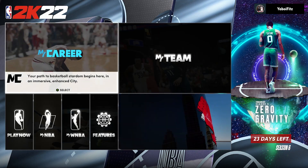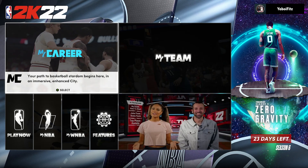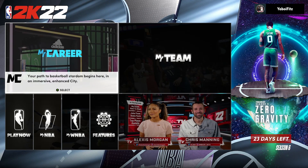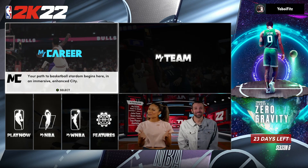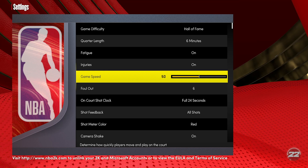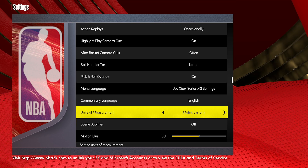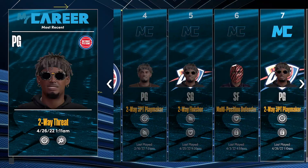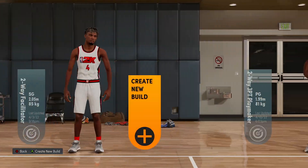Off the rip, I'm gonna show you guys the tutorial on how to make this build. When I showed y'all the 6'3, y'all were like you can't make this — but this one is literally a glitch build. So we're gonna go down to features, then down to settings, and scroll down to the units of measurement. Make sure it's in the metric system.